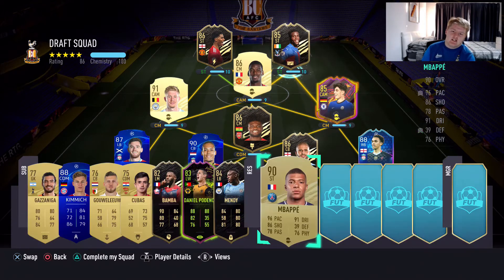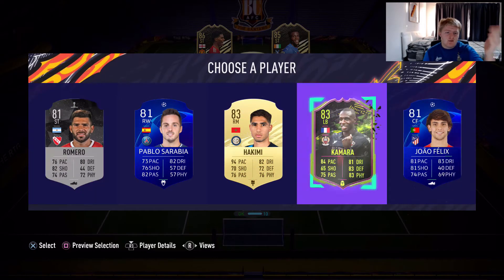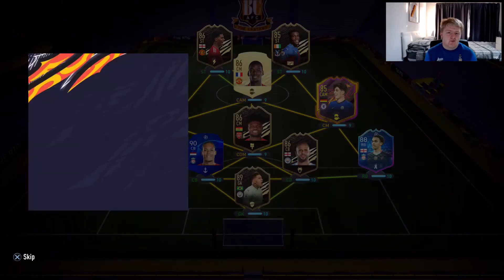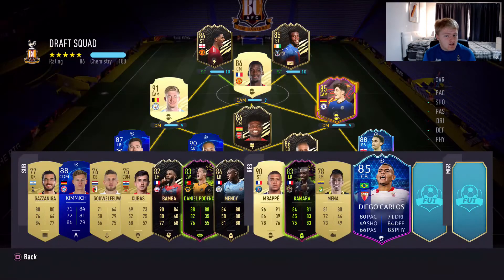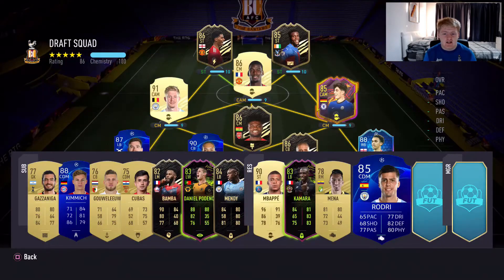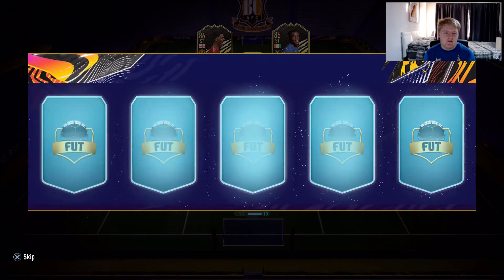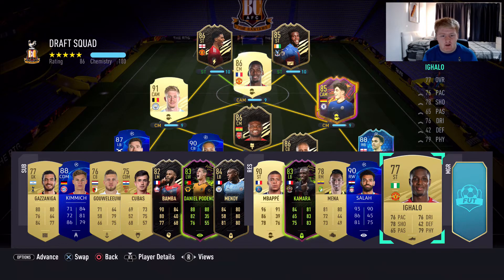You can start on six chemistry. Then we get a Wolves player which we could bring on, but I end up deciding to go with Andros Townsend to start with because it just makes more sense. These common gold cards are just popping out like mad. Two more picks to go — for the penultimate pick we're going to get a Salah or a Diogo Carlos. Going with the attacking option — we'll go with Salah. Then Gallows is the final pick.